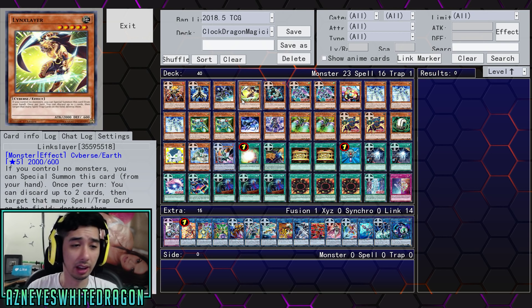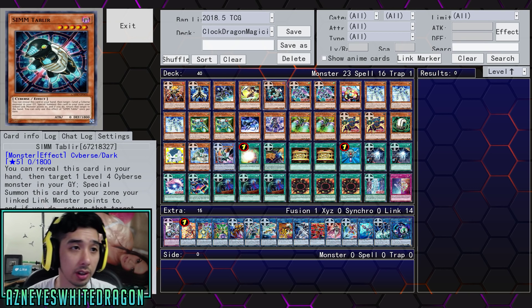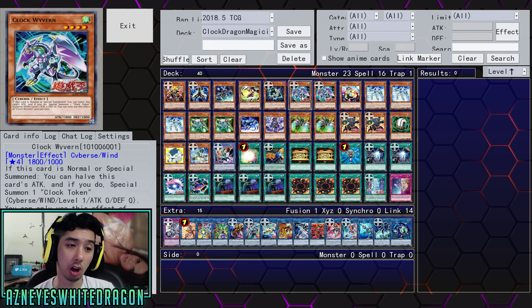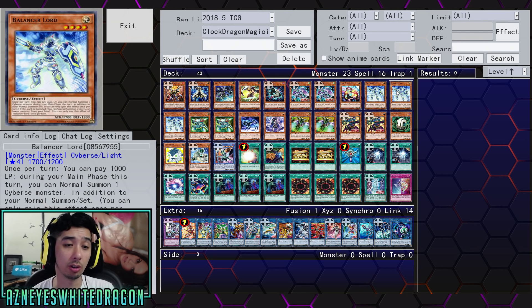Next up, Link Slayer — it's kind of like a Cyber Dragon. If you control no monsters, you can just special summon it, and once per turn you can target up to two spell and trap cards on the field and discard two cards — which can still be good because once you banish some cards you get bonus effects. Next, Sim Tablier — you can reveal it, target a level 4 Cybers monster in the graveyard, summon this card to where the link monster points, and return that target to the hand. Then we have Clock Wyvern — when it's normal or special summoned, you can half this card's attack and summon a token. We play two of him. One Lady Debugger — when this card is normal or special summoned, you get to add a level 3 or lower Cybers monster from your deck to your hand.